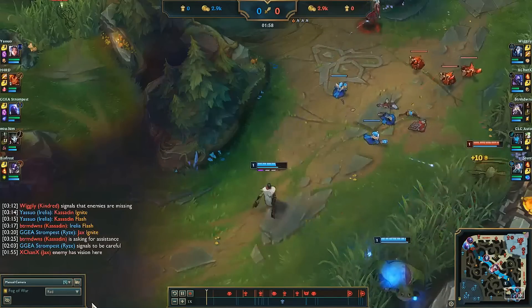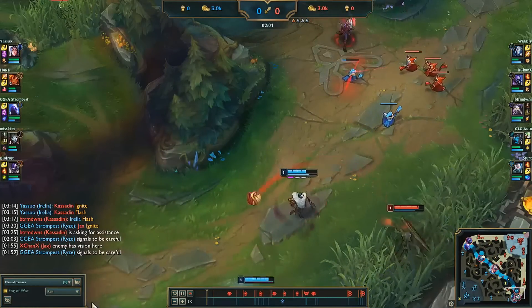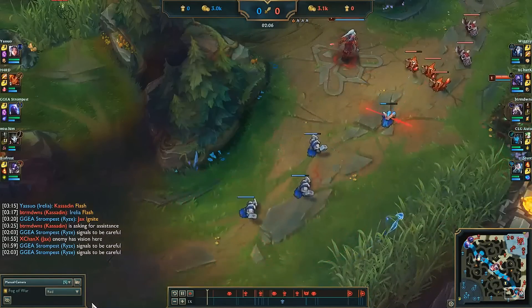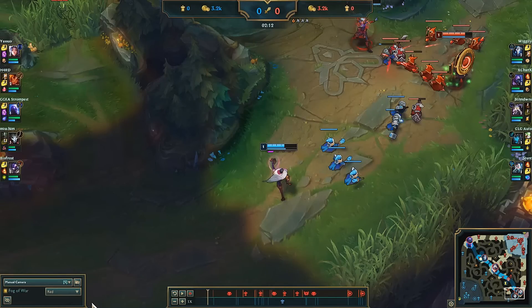Drop the creep aggro by walking into the bush and try to force them to ward it. Trading evenly with their AD is good since I have more pots and I'll have biscuits eventually. A concept I want to introduce, primarily important for ranged supports with skillshots, is saving your skillshots for when the enemy AD tries to last hit creeps. Shooting your skillshots where the AD has to stand to farm forces them into a decision where they either miss the farm or take a chunk from poke. You're going to see me do that a lot this laning phase.